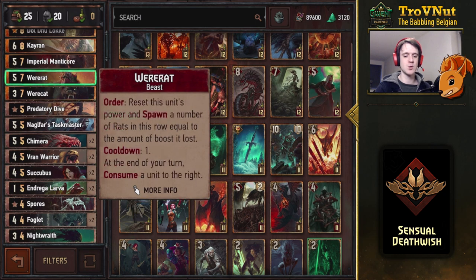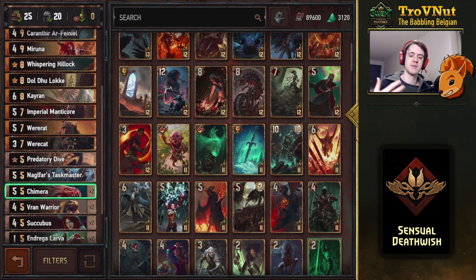The Were-Rat is something a Vran Warrior also benefits from. At the end of your turn it always consumes the unit to the right of it, so you can set this up as an automatic consumer that kills off the Deathwish units you play in the same turn — without needing a manual consumer or using Overwhelming Hunger charges. In the next turn you can use its Order ability to reset the unit's power and spawn an equal amount of Rats on that row. You can do that every turn, generating points automatically — one of the very few ways to generate points automatically in monster decks.